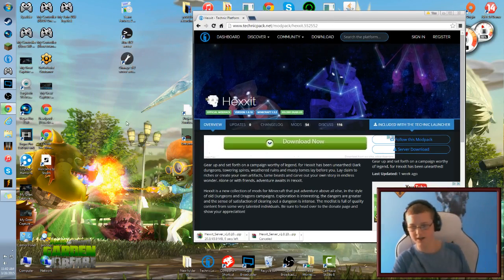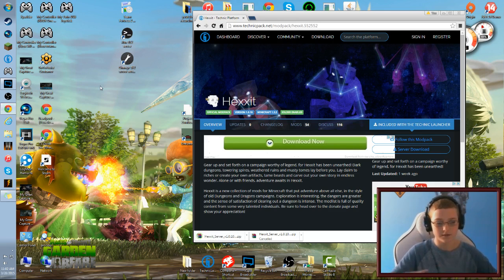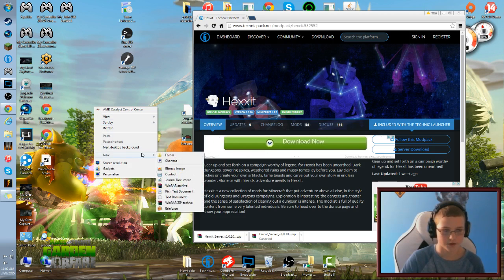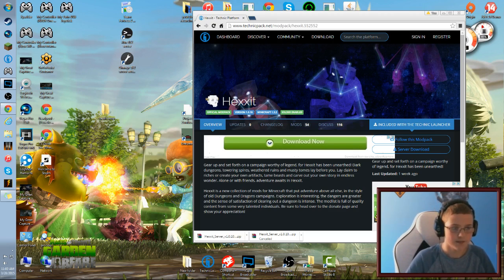This is pretty much the same thing you would do for a regular server — there might be some differences though. What you want to do is right-click on your desktop, hover over 'New,' hit 'Folder,' and name it something like 'HexIt Server.'